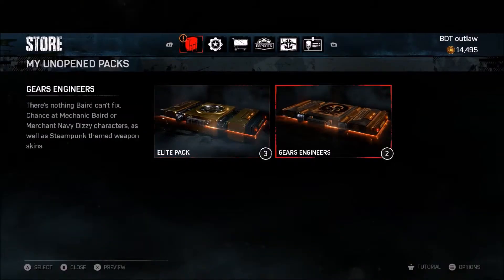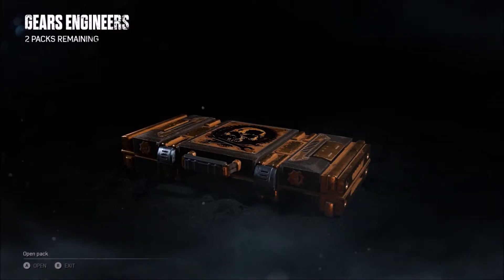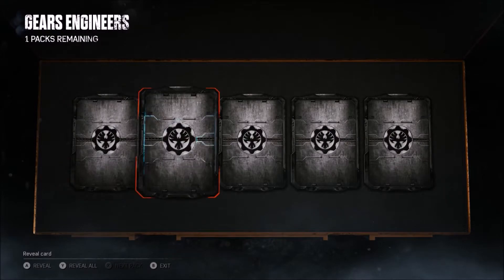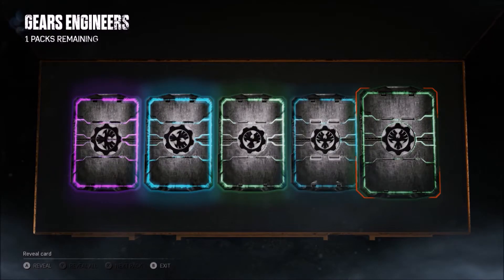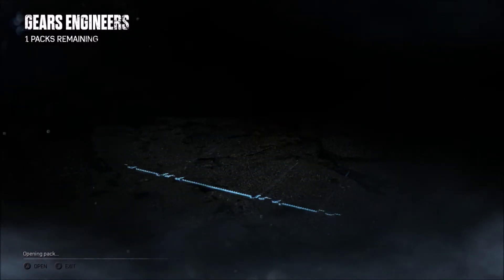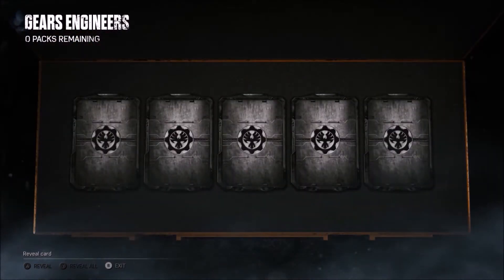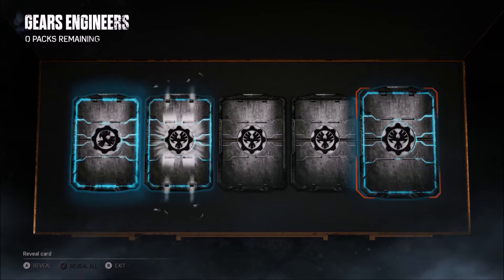Okay let's go with the Gears Engineer pack — this was like a few days ago, maybe just a few days ago, I'm not really sure. Epic, nothing, nothing good. It's all skins. I got one more pack — I thought I had three, I usually buy three. Please give me something — two epics, well thank you. Desert Camo Shepherd — lame.